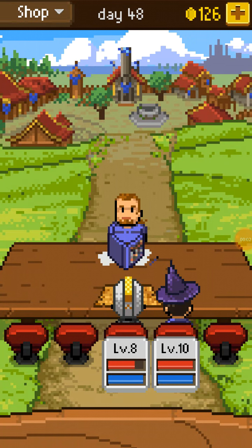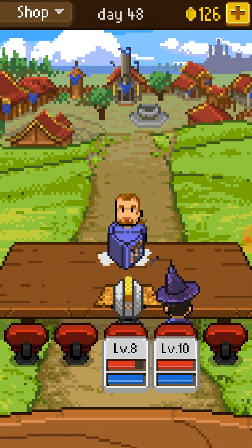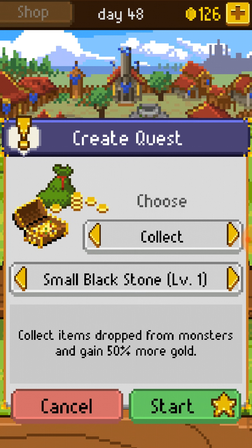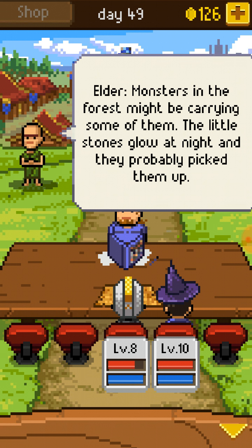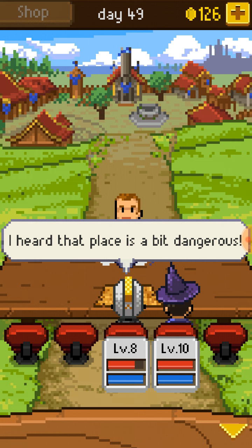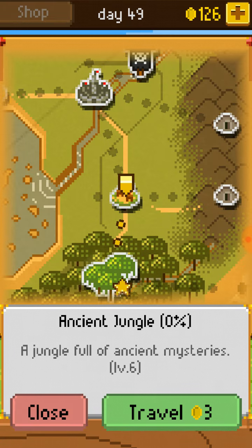Welcome back to another pen and paper video. Last time we saved the king and the kingdom from a curse, and now we've returned to Default Village. We need to collect a small black stone. The Sunset Castle King told me what happened — since the stone was broken, the stone fragments must still be around. Monsters in the forest might be carrying some of them. The little stones glow at night, so they probably picked them up. You should go to the ancient jungle to investigate. It's level 6 — we can handle it.